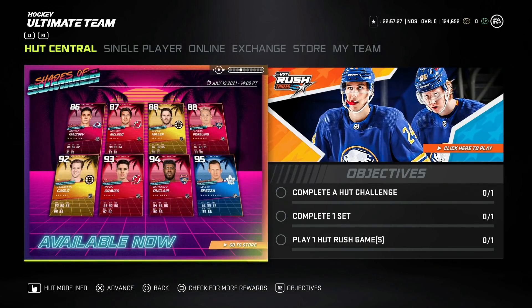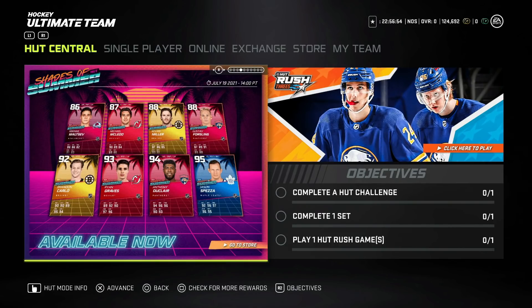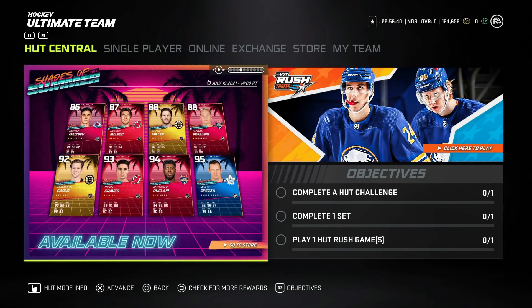Let's get into the latest HUT content. First up are the Shades of Summer prime time cards reflecting recent signings or trades: Ryan Graves now a New Jersey Devil, Brandon Carlo getting a re-sign, Kevin Miller retiring, Spets up for the Leafs, and Anthony Duclair. Out of all of these, Duclair is really the only usable one if you're looking to compete in HUT Champs. The others are really just for theme team builds. Duclair always has max speed and plays a little faster than he feels.